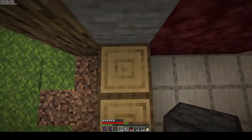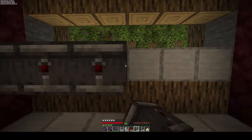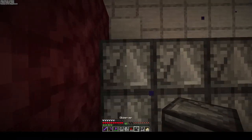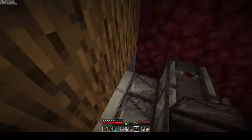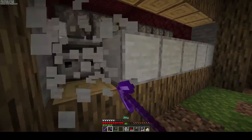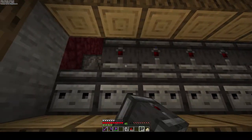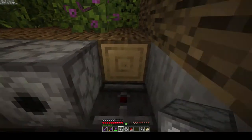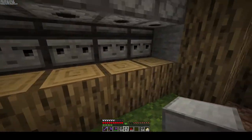For the bee house, the beehive will sit on this block over here. We need observers looking at those beehives, then a second row of observers on top looking into these, and then we get back out here where observers run straight into our dispensers. The dispensers will then dispense our shears ensuring that the honeycomb gets cut whenever it's ready.